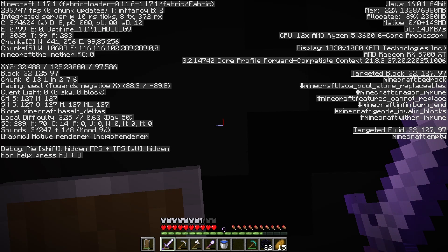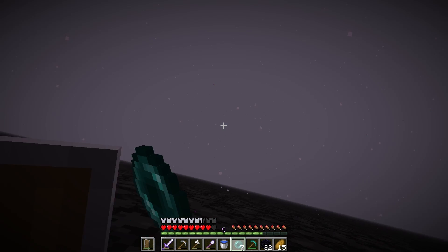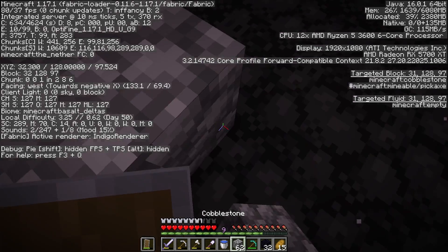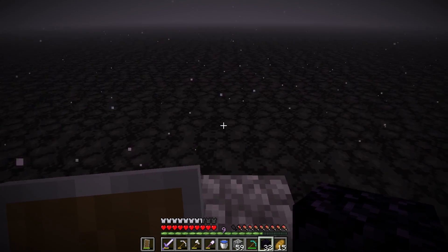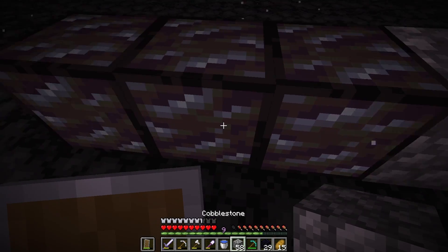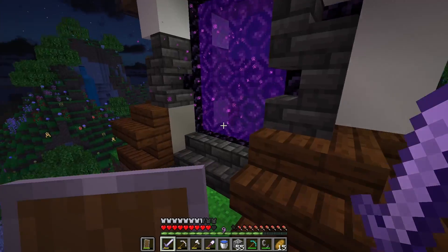We are facing a block at Y-level 127. Let me take a screenshot of those coordinates. Now comes the moment of truth. These are the same coordinates — I'm going to place a cobblestone marker here. Now let's build ourselves a new nether portal. It actually looks kind of cool! I'm not going to do the corners, but let's light it and see if it works — yes it does!